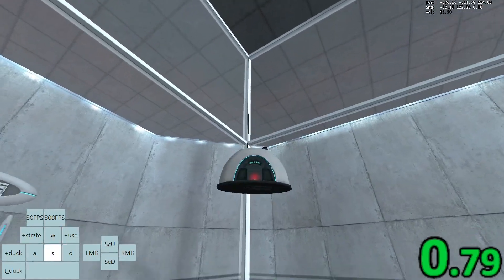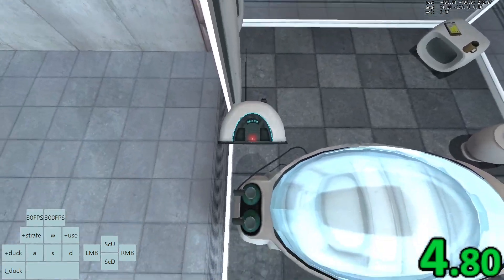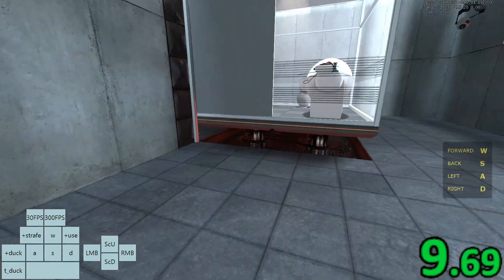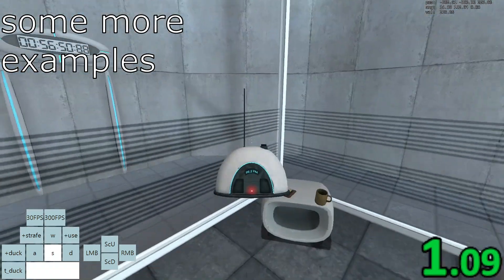Once you're comfortable with that and want to squeeze more time out of the route, you can start doing take perfect save loads instead. After your velocity has jumped, you should immediately press your 30fps save load bind at a rate where your timer increments by exactly 0.01 or 0.02. After around 15 increments, you should press your 300fps bind. You may need to press your save load bind 30 or 40 times to do 15 take perfect save loads. You do not need to throw the radio when doing take perfect save loads.